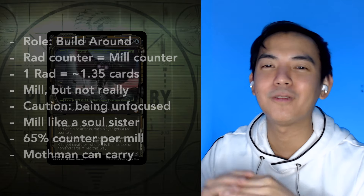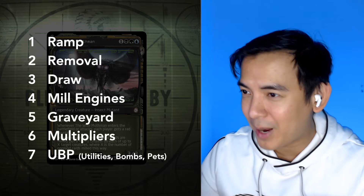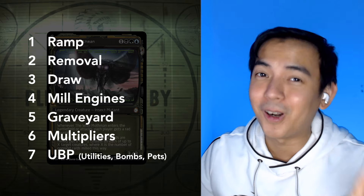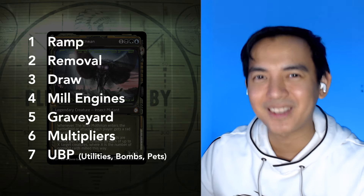Now that we have a better understanding of the nuances of our game plan, let's talk about the seven different themes of our deck. We'll have the essentials of ramp, removal, and draw, but we'll start with talking about mill engines, our graveyard, multipliers, and something we like to call UBP — utilities, bombs, and pets.